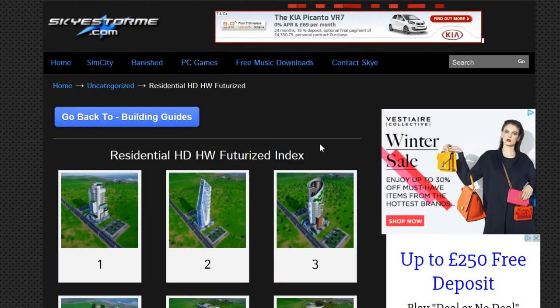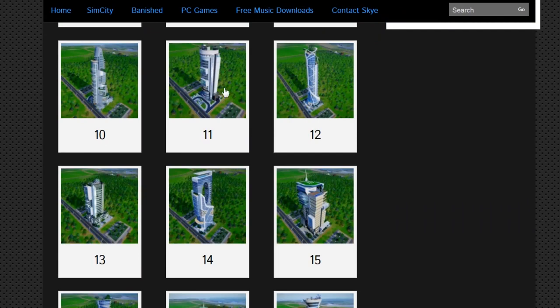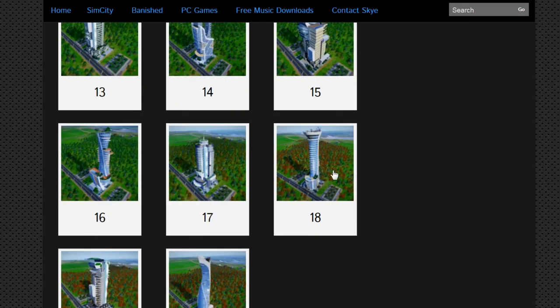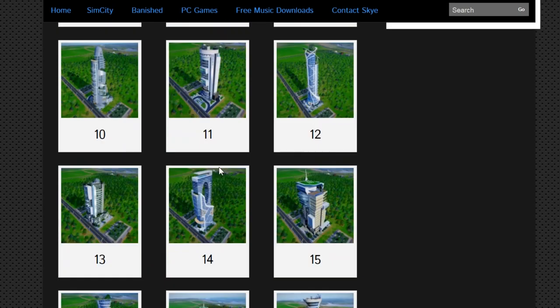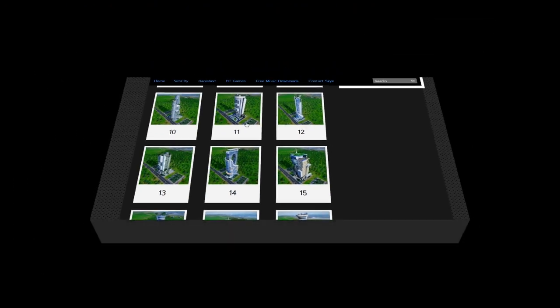A quick trip out to skystorm.com - got to plug the old website now and again. I'm looking through the residential high density high wealth futurized buildings. I'm looking at 11 and 17 - they've got a similar kind of look. It's a bit different to 12 and 18 which have more of a bluish look. This is more of a grayish look, which is what I want, to differentiate it from building 20. I think we'll go with 11 and 17 - they've got that rounded feel.